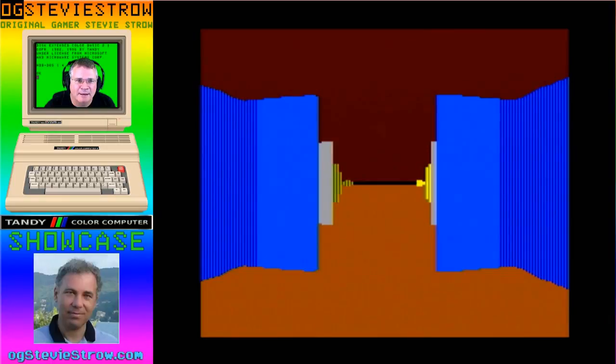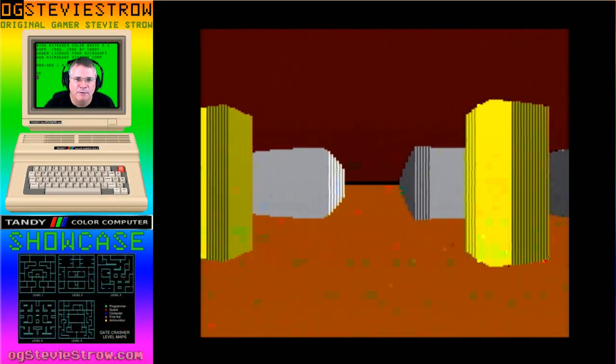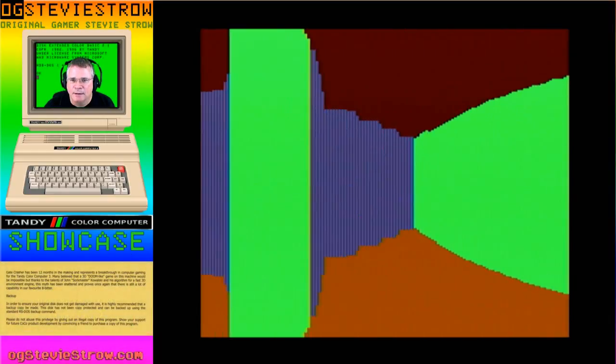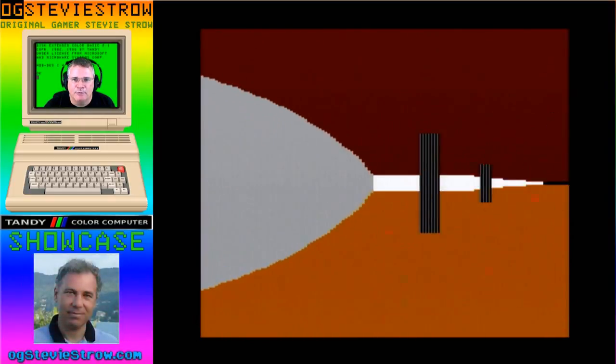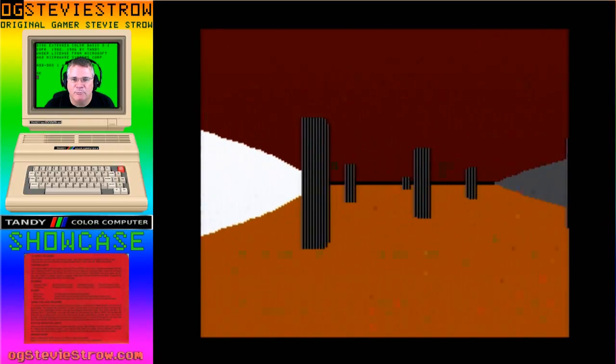We're looking at the Gloom demo — a nice little piece of software that Sock Master threw together, proving that the CoCo 3 could do 3D. Look how fast the frame rates are in this little 3D demo — it's moving quite quickly. I've got color. In this demo I can run through walls, but we're looking at a 3D engine, like a Wolfenstein 3D or Doom-type engine with first-person perspective scrolling at a very good frame rate.